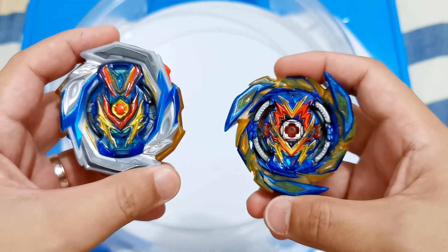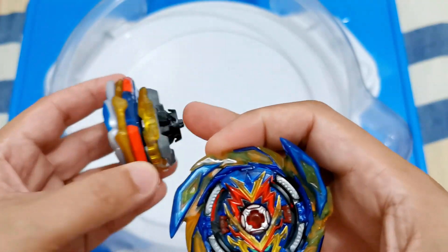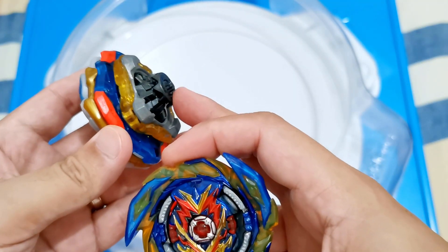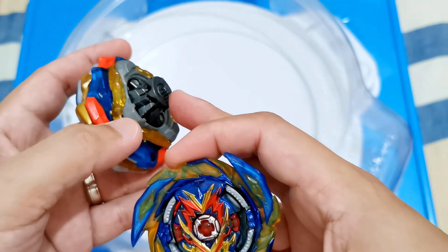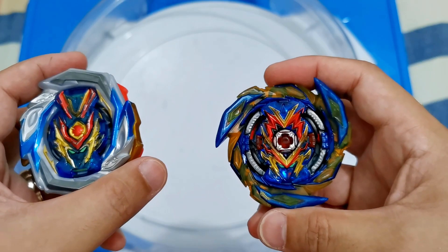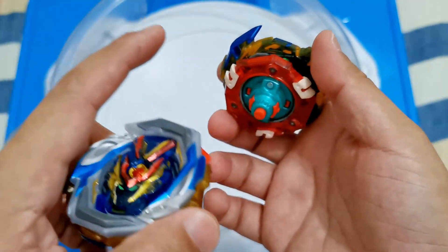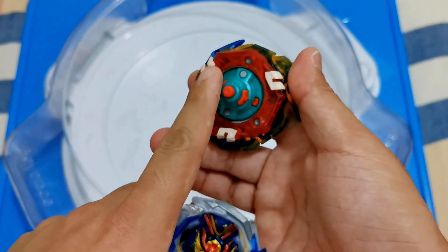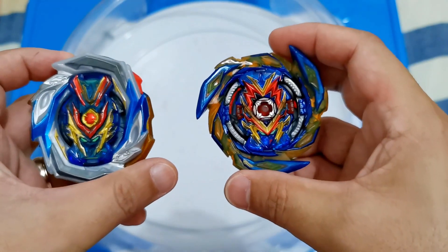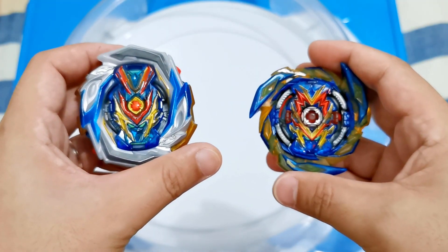Our next battle is requested by Delta Akane. So Imperial Valkyrie Convert Merge Dash — because we don't have Merge Dash we checked the stats and Destroy Dash is the closest one — versus Vray Valkyrie Zenith Quick Dash. We needed the chassis to use Zenith, so we used 1D because the burst resistance is better than 1S. Let's do a 3-round battle.